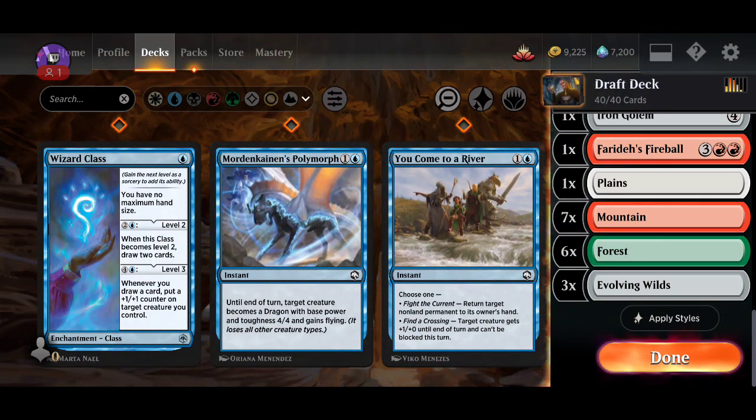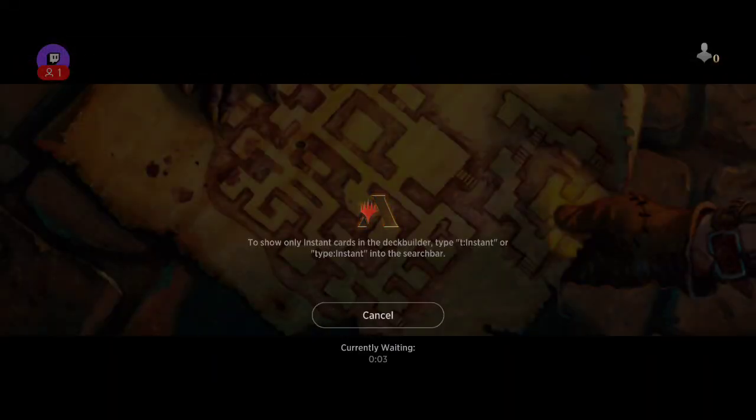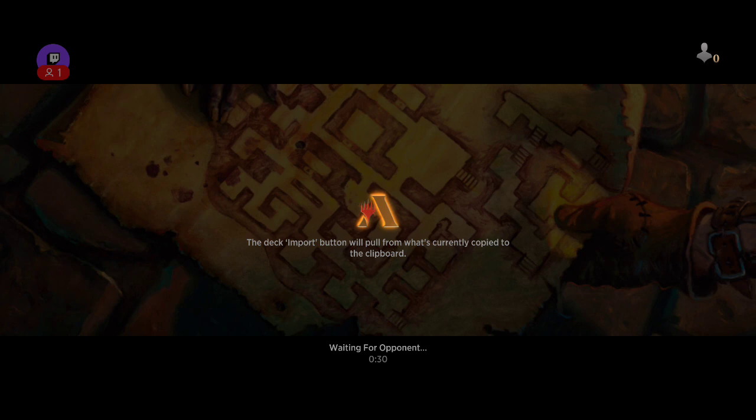We have enough lands. That was honestly kind of crappy. Sometimes you just draw six lands in a row. We just needed a creature — any creature would have done it. There are also a lot of spells that would have done it. So we won two and now we lost two in a row. This last one was kind of bull crap.